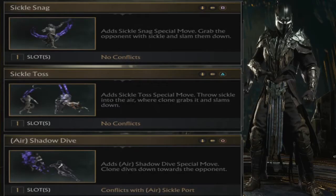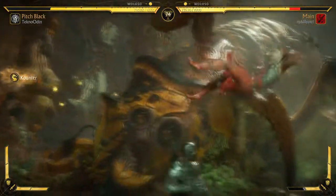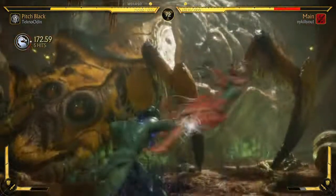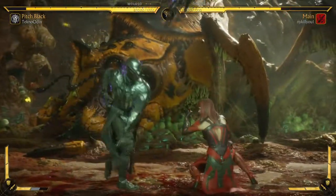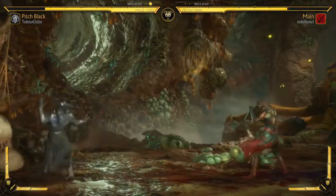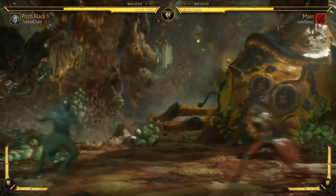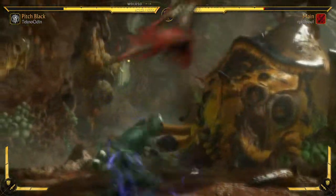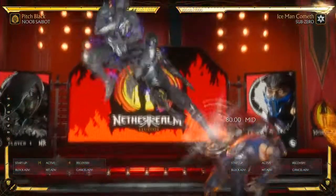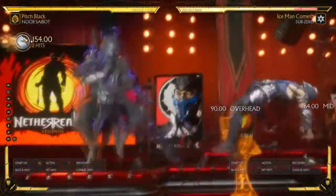Pitch Black, however, is a great move paired with literal meh. Sickle Snag is crazy good for anti-air and is a combo extender. Sickle Toss is an okay overhead projectile, similar to Kenshi's overhead possession in MKX, and Shadow Dive is the lazy man's dive kick that Noob can't be arsed doing, so his shadow does it falling. It connects with people but feels a bit tame.